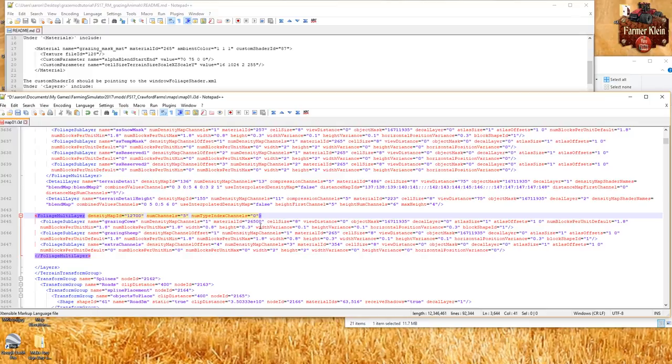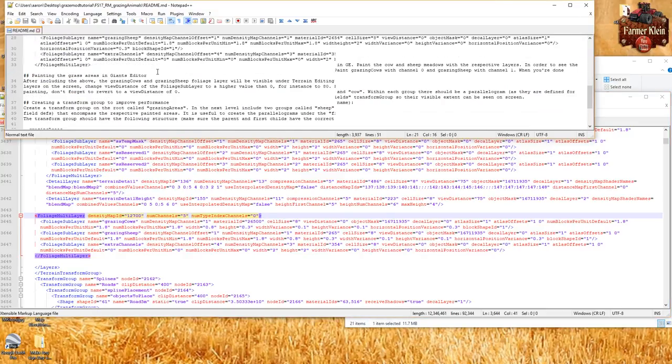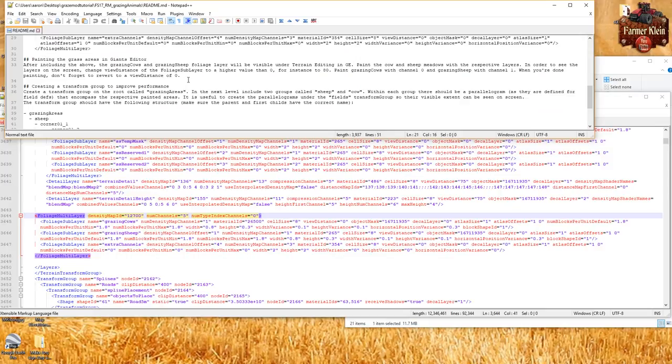According to the directions, in order to see the layers on screen we need to change the view distance of the foliage sub-layer to a higher value than zero - for instance 80. So we change the view distance to 80 for grazing cows and to 80 for grazing sheep. Then we save this file and open the map up in Giants Editor.